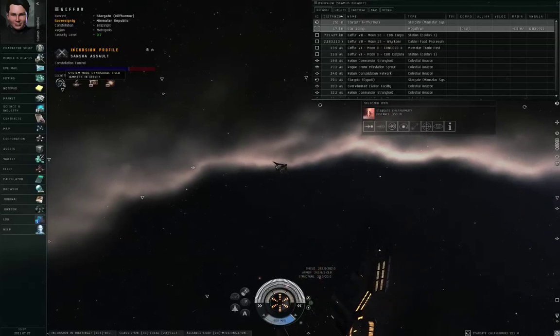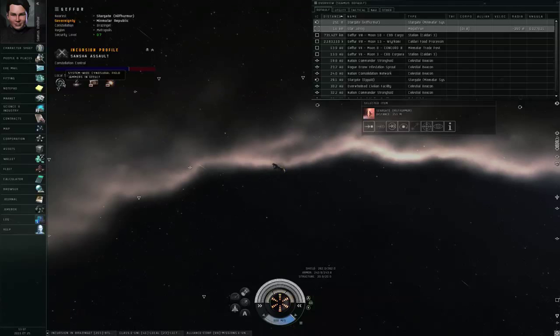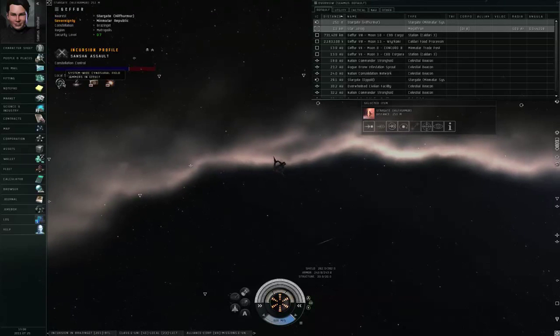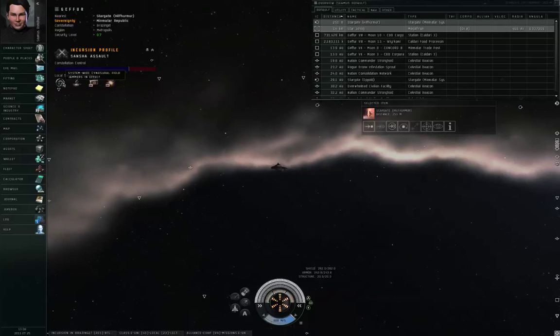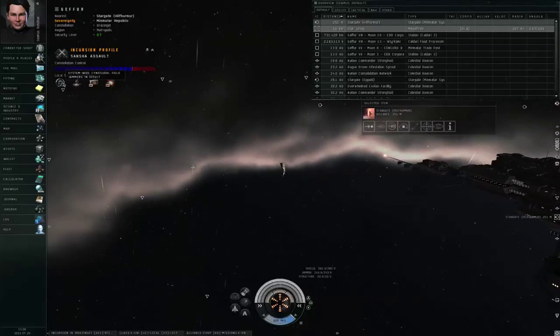For those who don't know what a cynosural field is: there are very large types of ships called Capitals and Super Capitals that are too big to fit through Stargates. They can only travel to another solar system if a fleet mate is already there and activates a cynosural field. The game doesn't allow cynosural fields in high security, so in this particular constellation the cyno jammer is irrelevant.